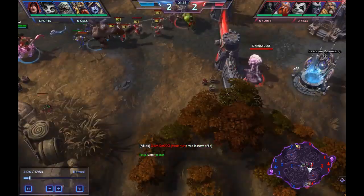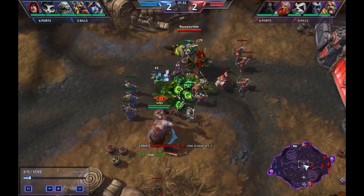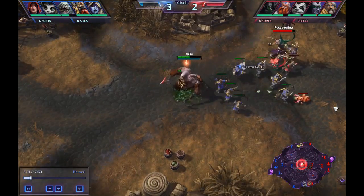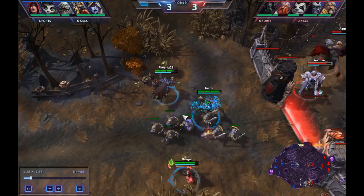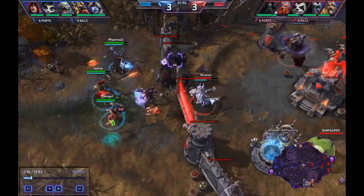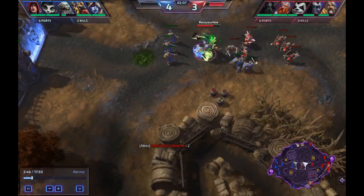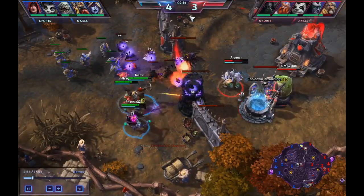Stitches is going to be roaming from lane to lane, looking out for hooks on the enemy team. These two are going to be pressuring the bottom lane. Me with Lili — I'm not committing myself because I know he's around the corner somewhere. We just have the three Vikings up top. It is better to split the Vikings. You've got to be careful with Abathur, because if Stitches knew where Abathur was, he could come through and hook him. Fortunately, we didn't see that happen.